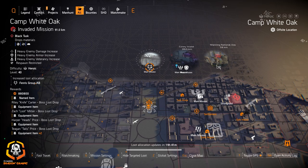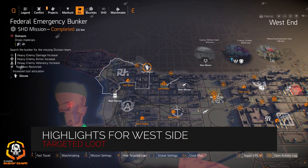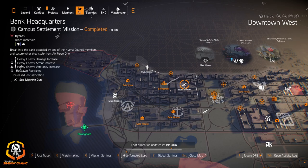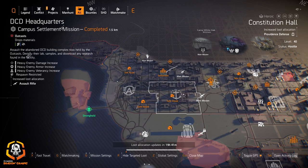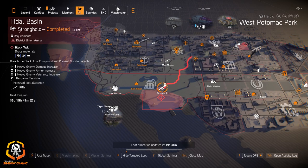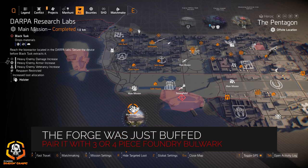For the west side highlights, we got gloves at Federal Emergency Bunker, shotguns at Downtown West, submachine guns at Bank Headquarters, assault rifles at DCD Providence Defense at Constitutional Hall, gear sets at Roosevelt Island, rifles at Tidal Basin, Group of Summer at the Pentagon, and holsters at DARPA.